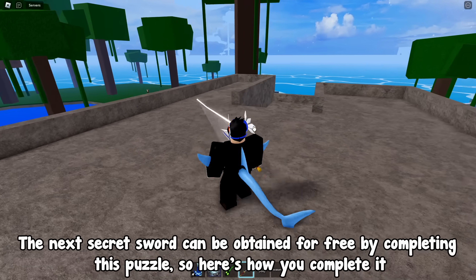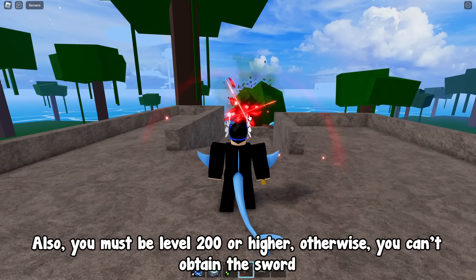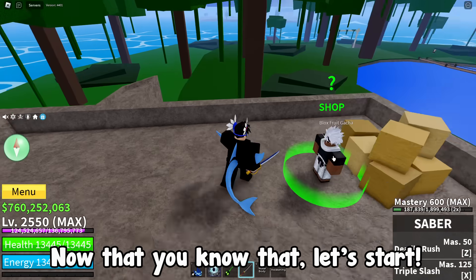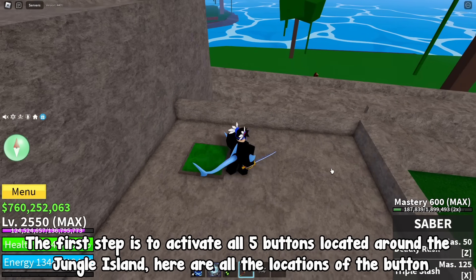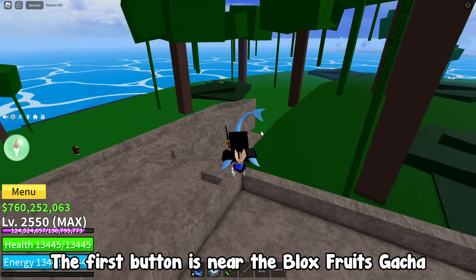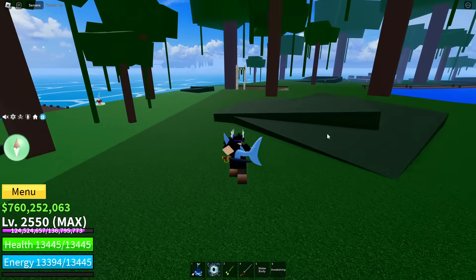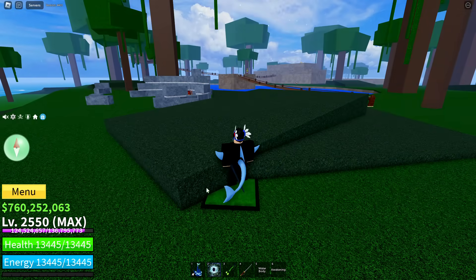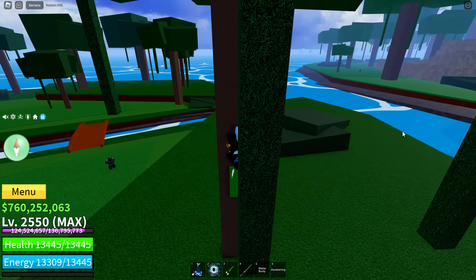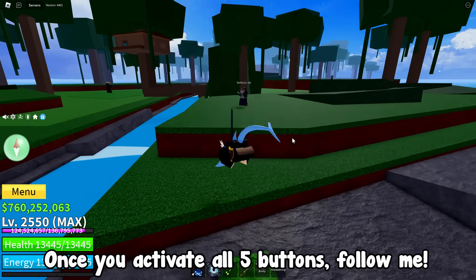The next secret sword can be obtained for free by completing this puzzle. You must be level 200 or higher, otherwise you can't obtain the sword. The first step is to activate all five buttons located around the jungle island — here are all the locations. The first button is near the Blox Fruits gacha. Once you activate all five buttons, follow me.